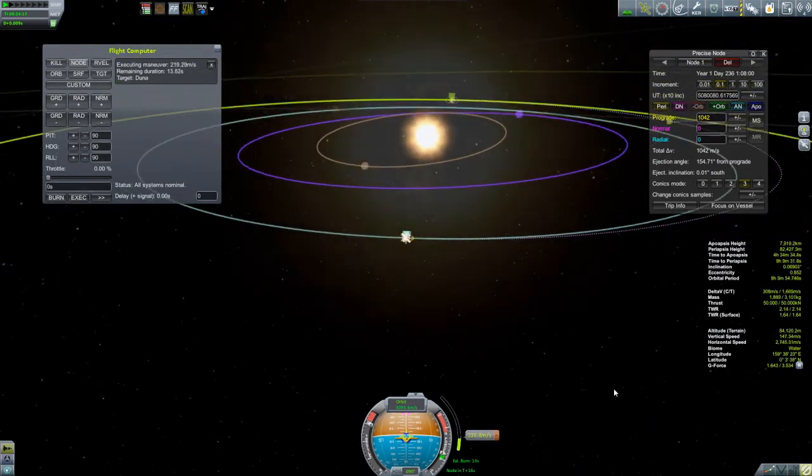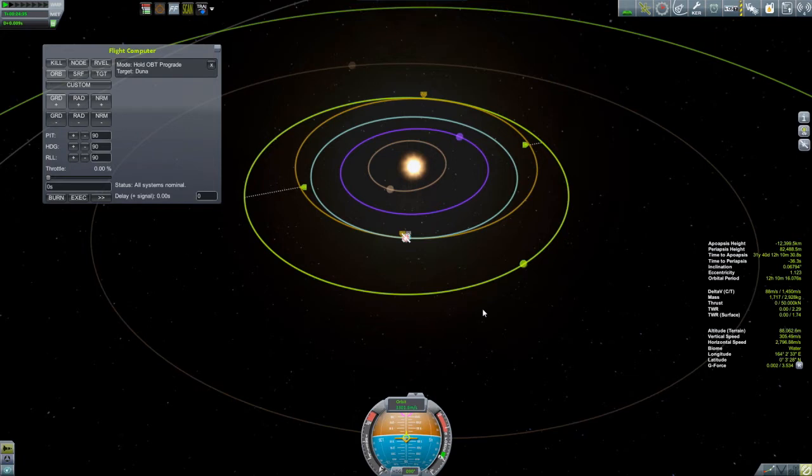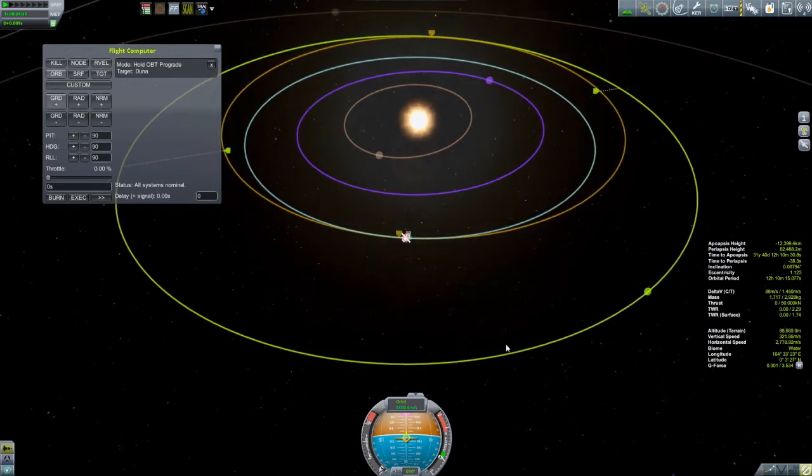Ptolemy's model of the solar system was, of course, a geocentric one, and it was Ptolemy who really introduced and perfected the idea of the epicycle — spheres revolving inside spheres. It wasn't just things moving around in a circle; there were circles within circles within circles. All of this was there to explain the motion of the planets, because the motions of the planets are a little bit weird — they can do things like go backwards in the sky. And his epicycles actually worked really, really well.